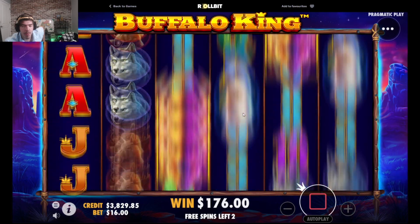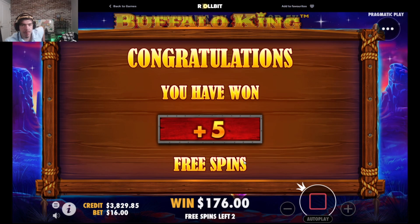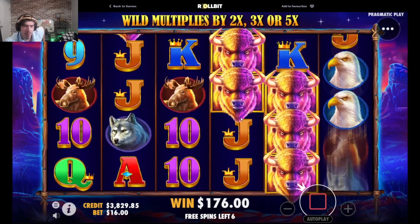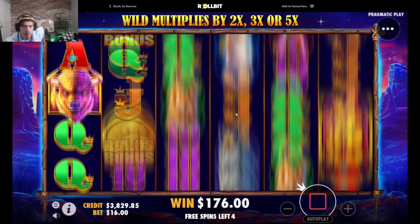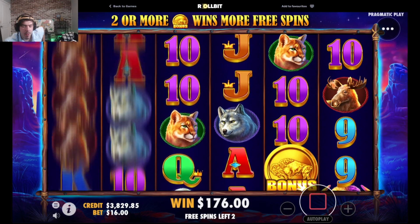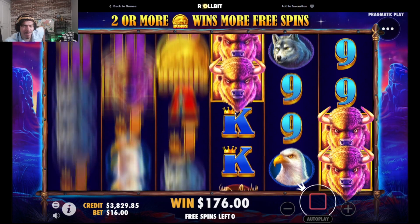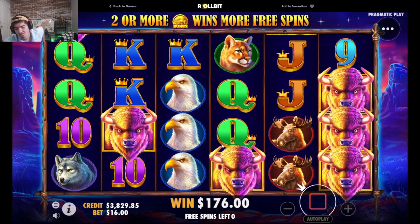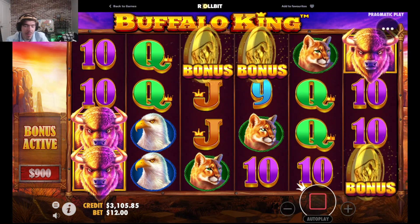Not looking good so far, to be honest. We do get a re-trigger — maybe we're looking nice. Come on Buffalo King, I'll take 100 re-triggers if you're gonna give me a full screen for sure. Another re-trigger, but this is not looking good — I'm gonna need a hit, Buffalo King. I'm gonna do a $12 buy at $900, we're already down $2K.